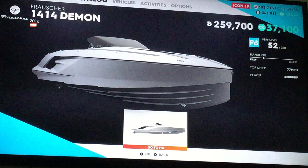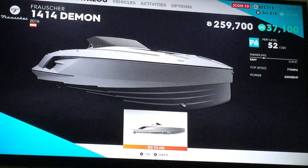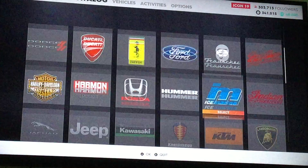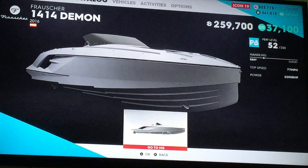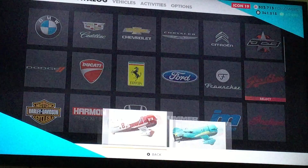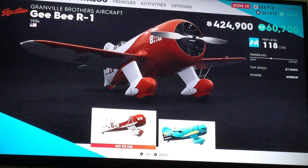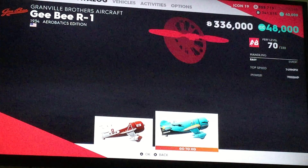Next we got — I can't read it. Looks like it's Austrian — the 1414 Demon — I'm not sure. I'm just going to call it the GB because that's what it says on the logo. The R-1 Air Race Edition and the AeroVac Edition.